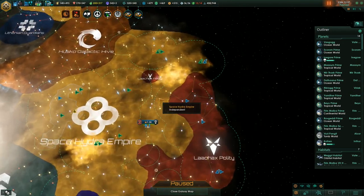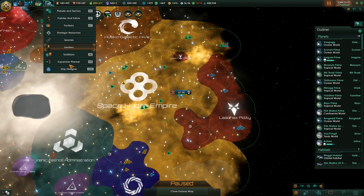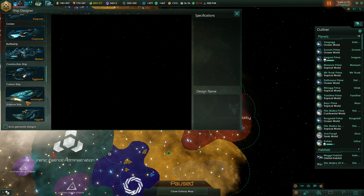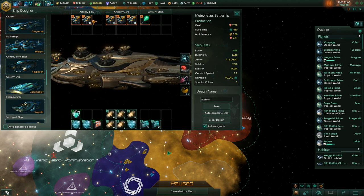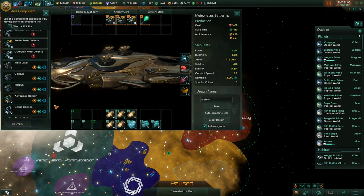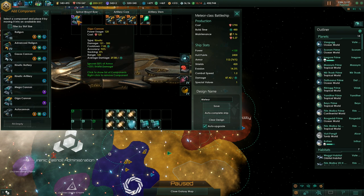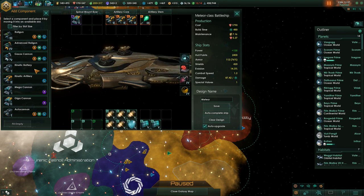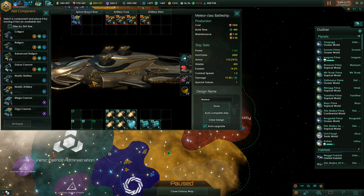What we are going to do is use a fleet consisting of just battleships with long-range kinetic weapons. We'll change to Spinal Mount so we can use the Giga Cannon, which has 120 range. And we are going to use Kinetic Artillery only - it has 100 range and does plus 33% damage against shields.